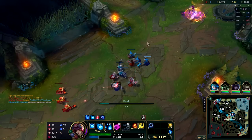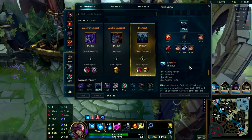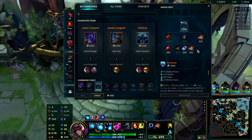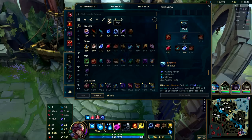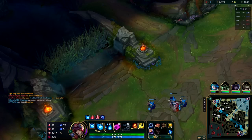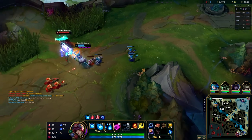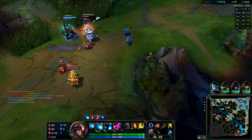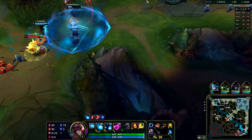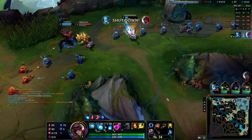The lane should more or less freeze here in the middle. What I want to buy is an amplifying tome, some boots, a Dark Seal, and one potion for the road. The Dark Seal is going to give us a stacking ability power bonus if we get kills and assists in the game, which we are striving to do. The boots are going to let us get back to lane faster, hopefully faster than the enemy team's Vex.